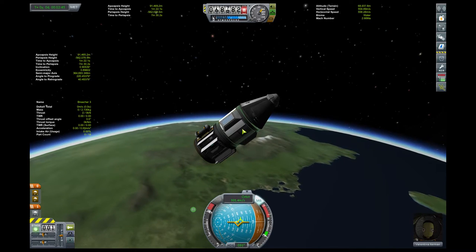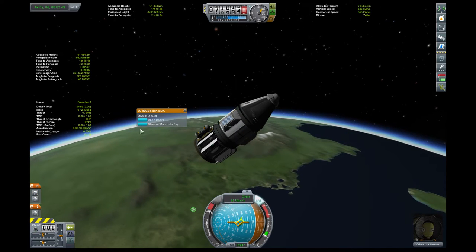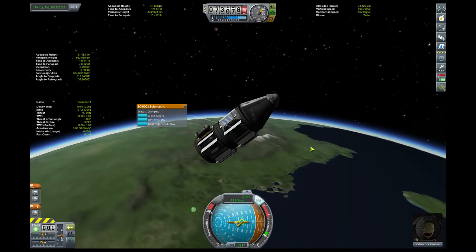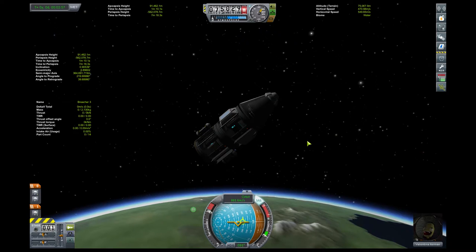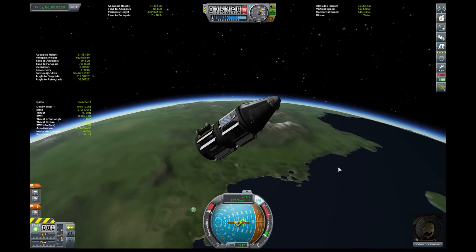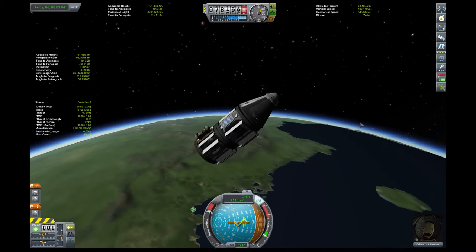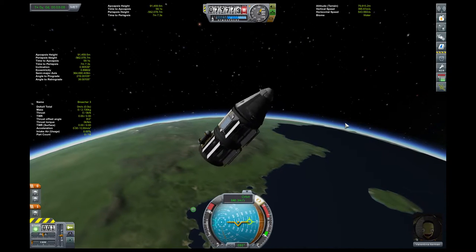Everybody loves leaving the atmosphere — except that it's terrifying, because there's no air up there. For a long time, we actually believed that space was empty — no air, no anything — that was the vacuum of space. What we came to figure out later on is that it's actually just super, super spread out. So we're going to reorient and put our butt facing down.